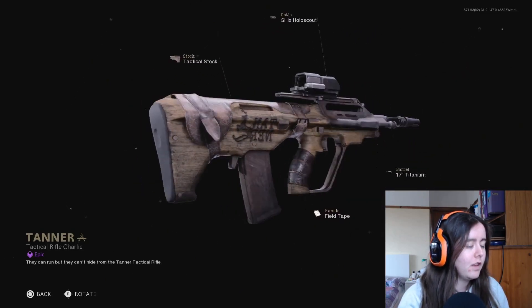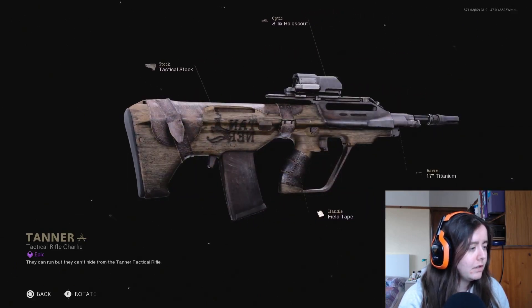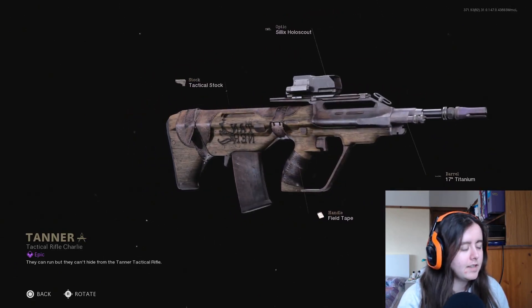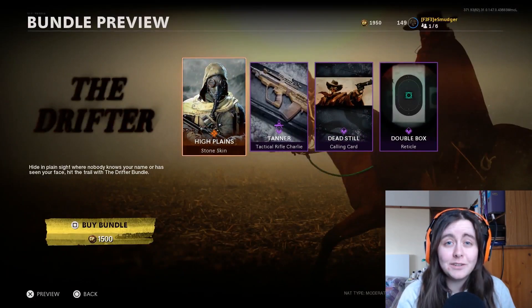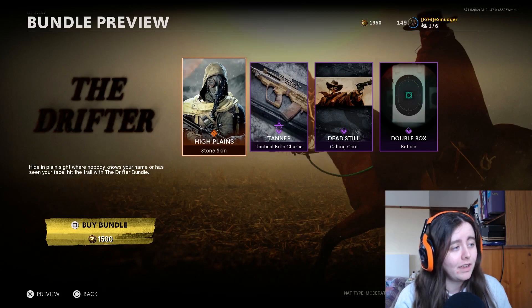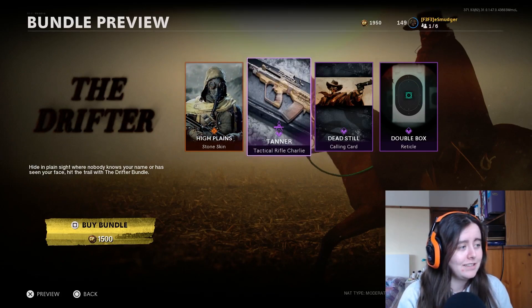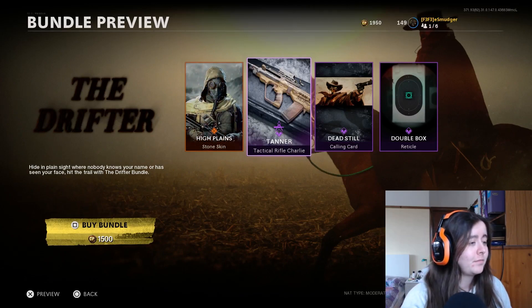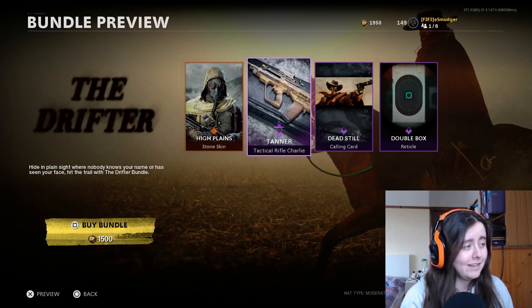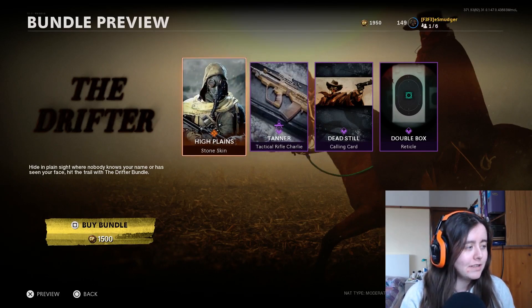That's not for me, but fair play to them. Personally I'm not a huge fan of it. I do like the engraving and some of the leather detailing, but I'm not a massive fan of it overall. You get a calling card and a reticle. It is 1500 and you are only getting four items, really only two of any worth. If you don't use the org, you are paying 1500 for the skin alone - a bit of a rip-off in my opinion, and it kind of takes away any of the coolness of the blueprints and the skin.